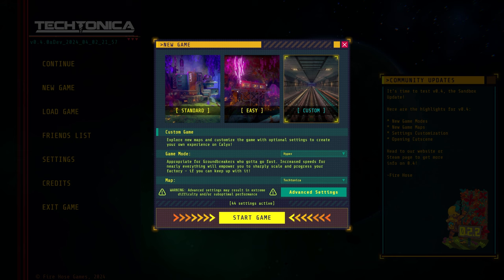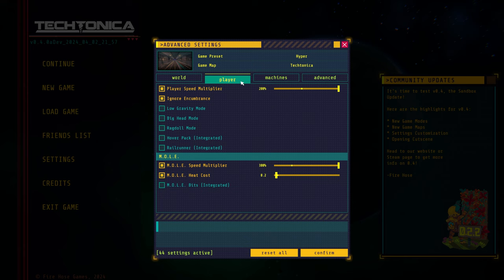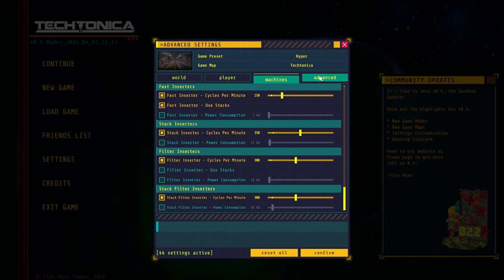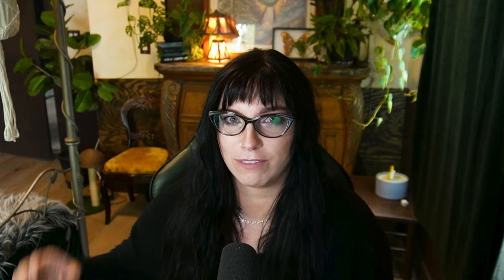Along with these game modes, we also have 80-plus settings. I'm going to quickly scroll through some so you can look at them. There are so many different ways to customize your gameplay — you can really make Tectonica what you want it to be now. You can turn off Orvein Depletion, turn on Big Head Mode, or turn on Cat Sounds and the machines will all meow at you. There are just so many ways to customize it. We'll do a little clip of Cat Sounds just so you can see how ridiculous it is.